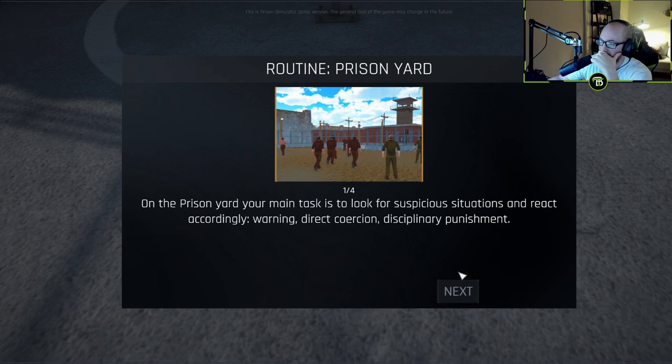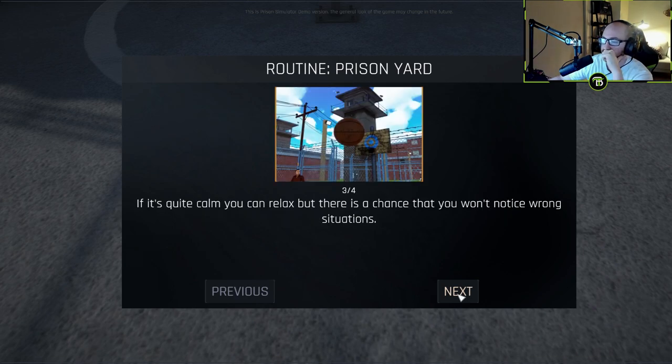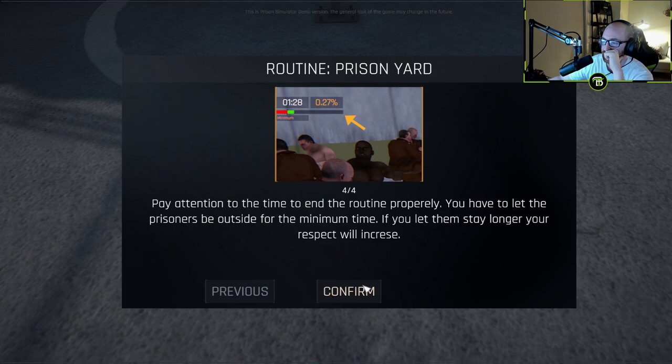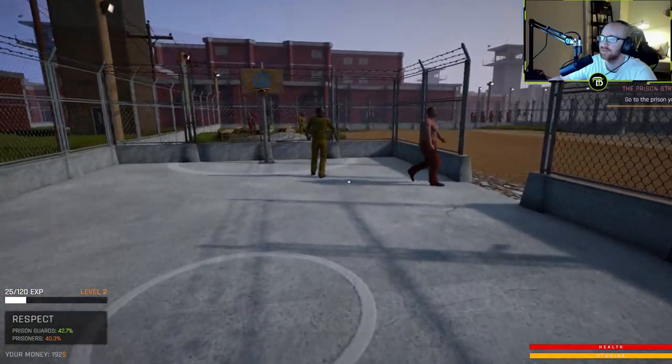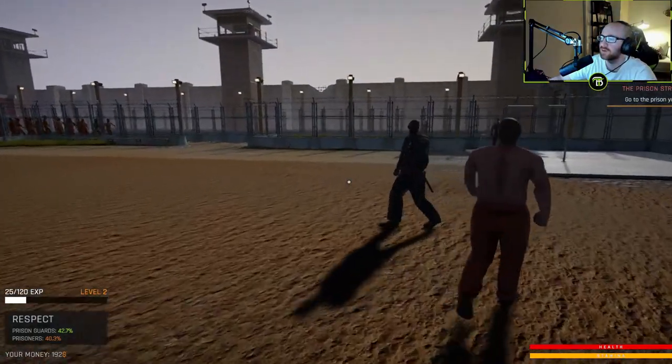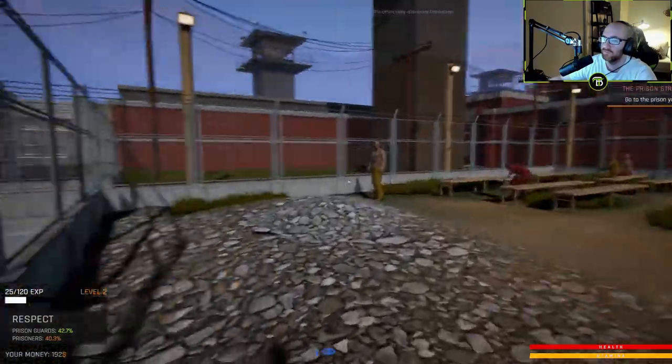On the prison yard, your main task is to look for suspicious situations and react accordingly. Warning or disciplinary punishment. Pay attention to inappropriate behavior and deviations like sneaking, fighting, suspicious discussions, destroying property, or urinating. Pay attention to the time to end the routine properly — if you let them stay longer, your respect will increase.